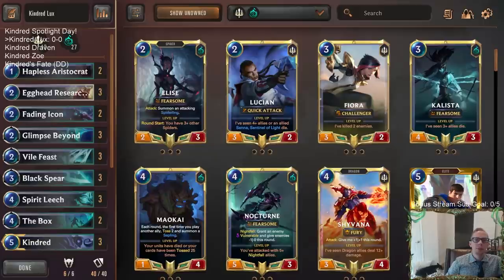Welcome everybody on Twitch chat and YouTube for the Kindred spotlight day. Yesterday we chose our random champion to spotlight today and we rolled Kindred, so we got four different Kindred decks: Kindred Lux, Kindred Zoe, and Kindred's Fate — all going to be slower control decks with Kindred — and then we're also going to try it with Noxus, being aggressive with Draven.